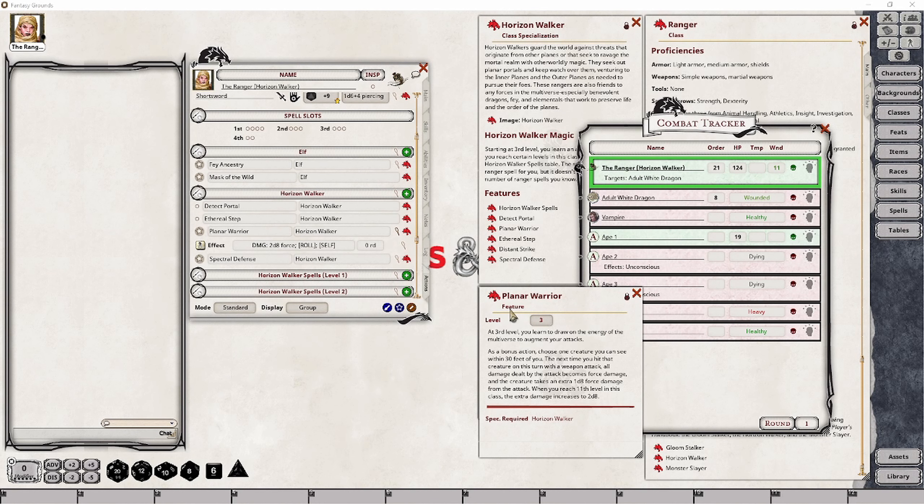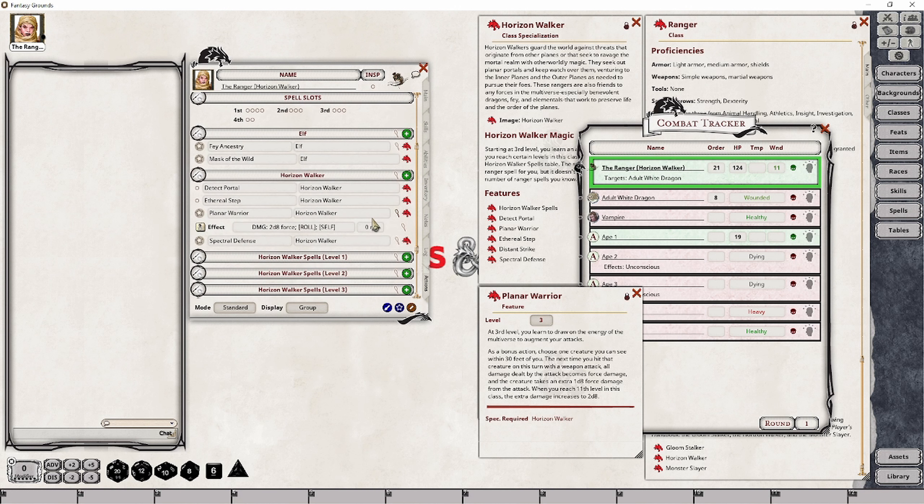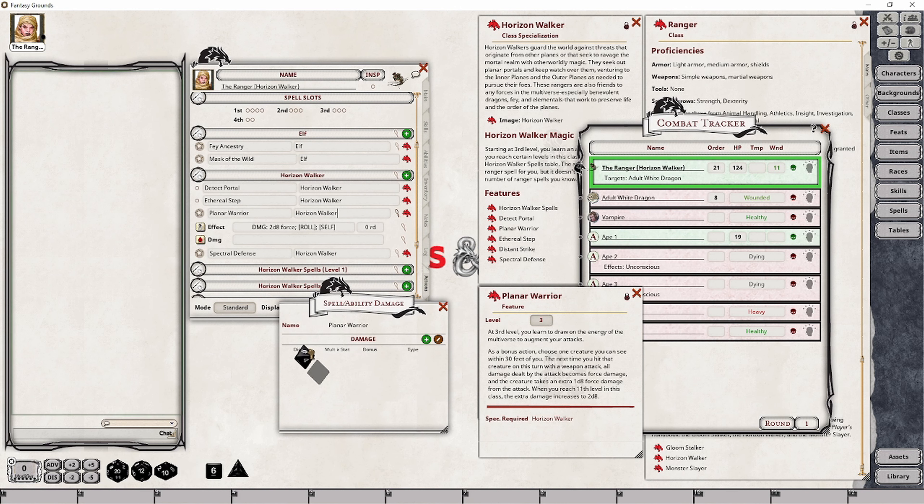I'm noticing something we need to adjust in relation to Planar Warrior. When you do the extra damage and convert the damage type to force, let's say I use this longbow, which by default does 1d8 plus four piercing damage. What I should do is add a damage roll to the weapon — set up the 1d8 die, make a spot for it first, then add in the bonus. The bonus is most likely going to be your Dexterity. I'll cycle through until we get to Dexterity again and remove that stat bonus, giving us the flat plus four, and then set the damage type to force.